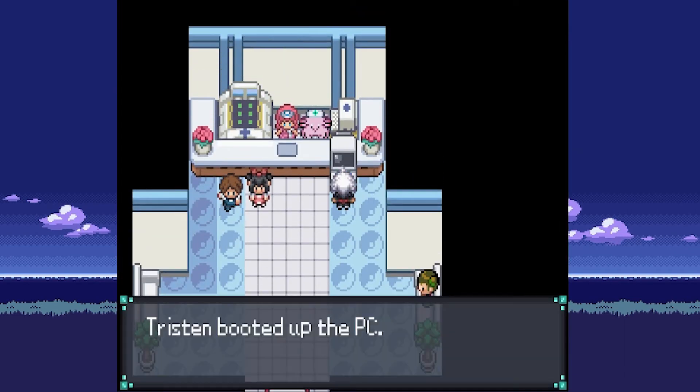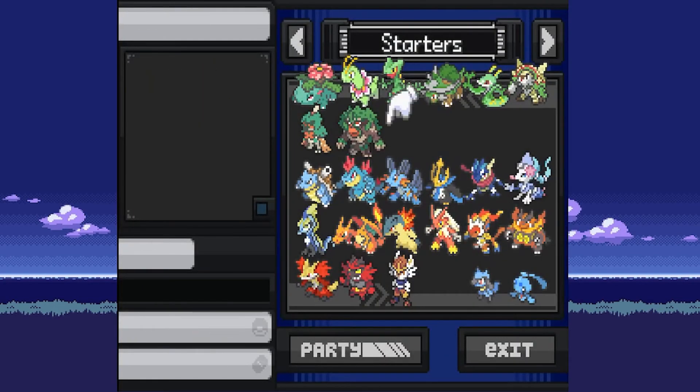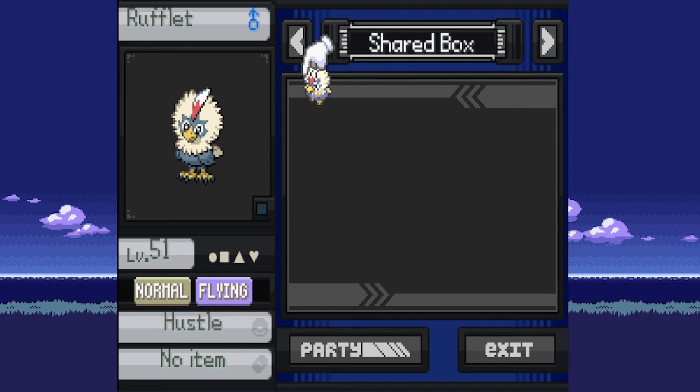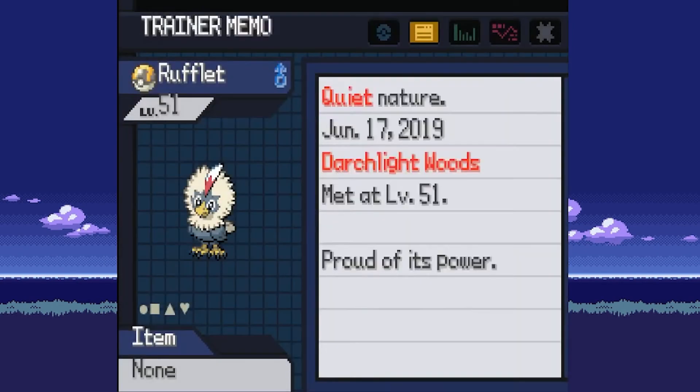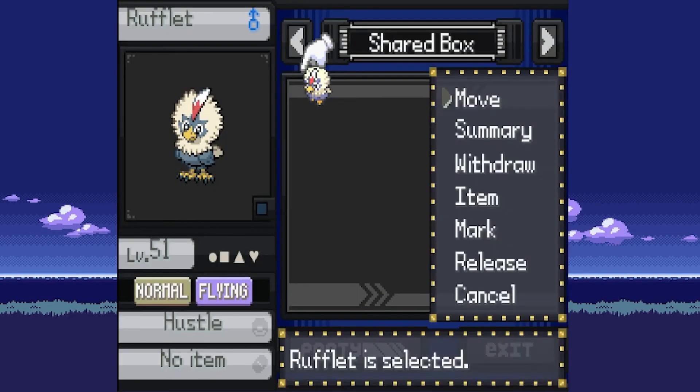We're going to load into our Rejuvenation save file. The save file is of course a lot further in the game. This also works between save files, so if you started one from before you could also do this — that's how I got the Gen 8 starters. If we go to the box here, as you can see, there is the Rufflet that I didn't have before. It also has the trainer ID — you just have to be named Tristan — with owner ID 36171.